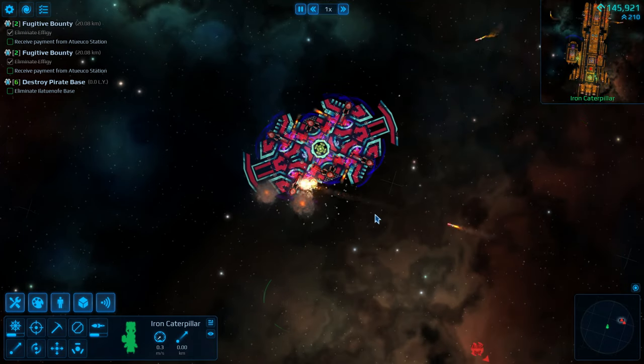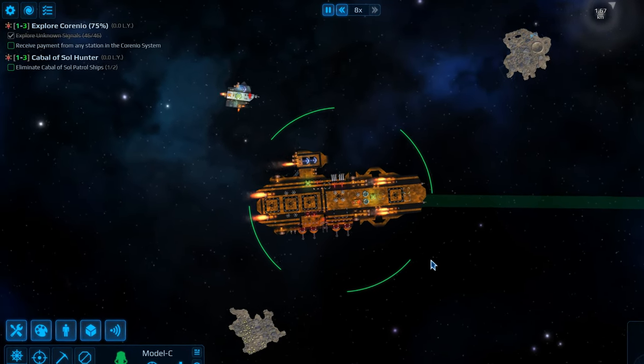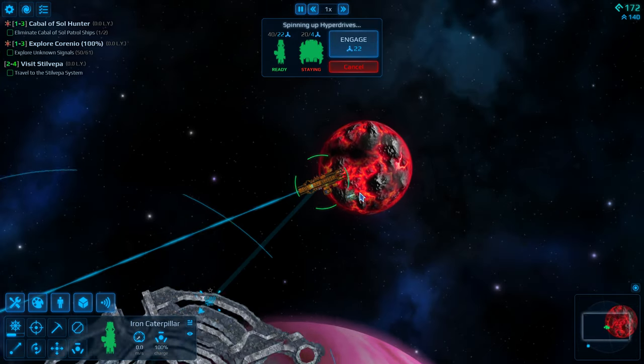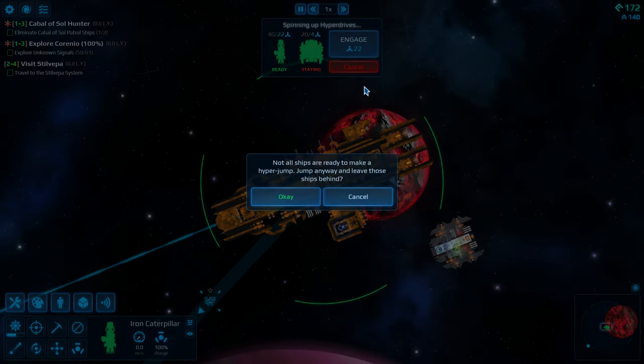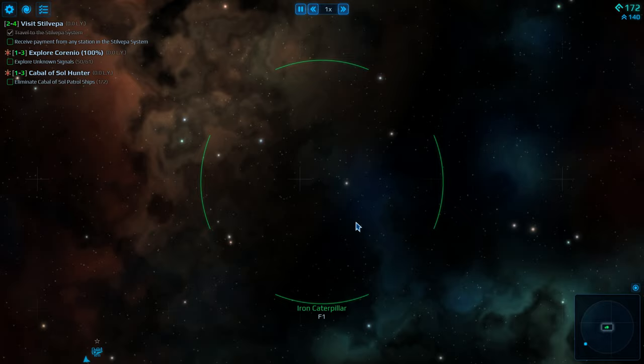Missiles actually try to avoid asteroids to get to their destination. AI ships? Not so much. I was further let down by the fact that even after equipping my escort ship with a jump drive, it couldn't actually jump to the next system with me. I'm pretty sure I'm reading this correctly and it has the fuel it needs — it just won't. Later, nerd.